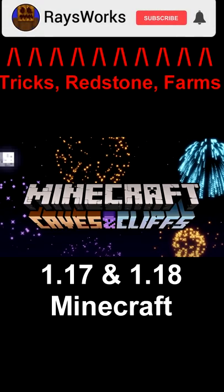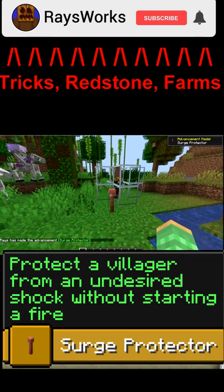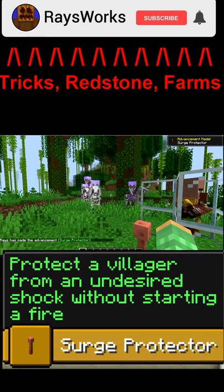The Caves and Cliffs update added these hidden tricks. Opening a trapped chest near a villager who has a lightning rod will give you the Surge Protection advancement.